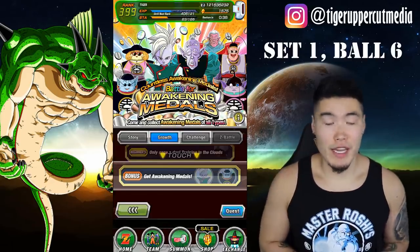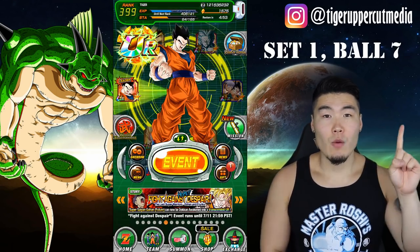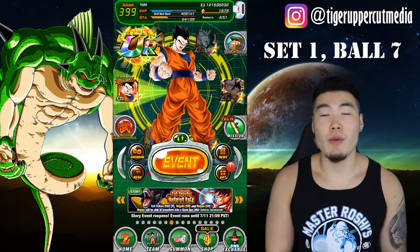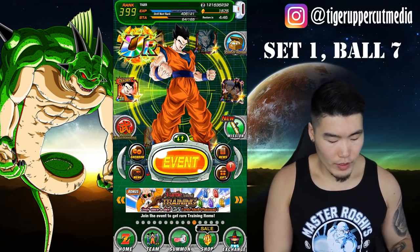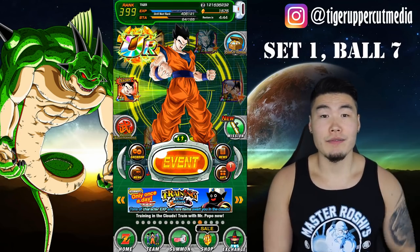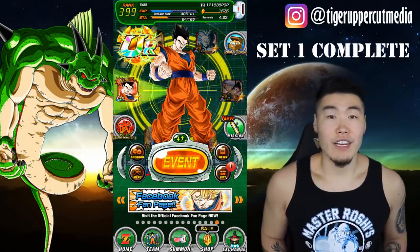Set one, ball six: finish an awakening mental stage. Any of the stages in this event should work just fine. Set one, ball seven: press the question mark banner on the main page. I believe it will be one of these scrolling banners at the bottom here — you just have to go through it and find the question mark and click it. At this point you should have completed your first set of Dragon Balls and make your first set of Purunga wishes.